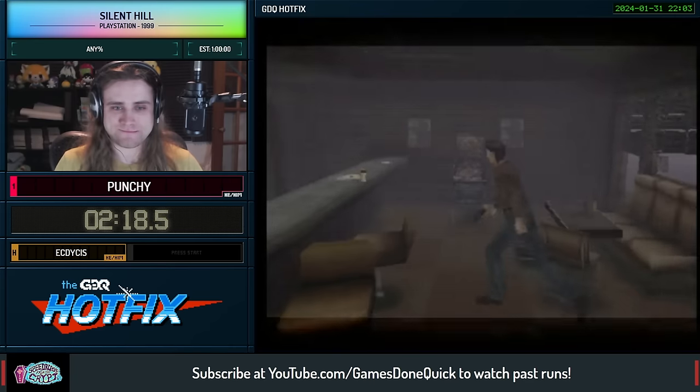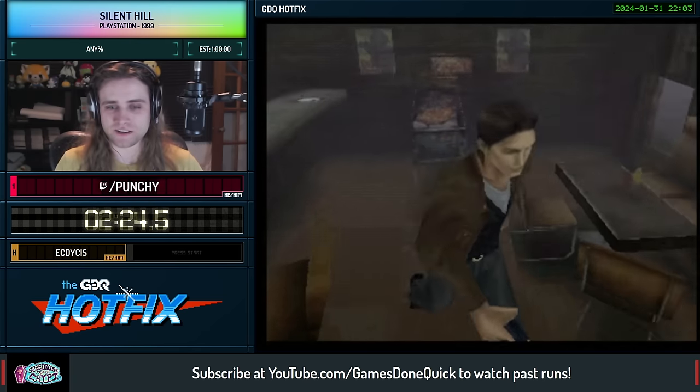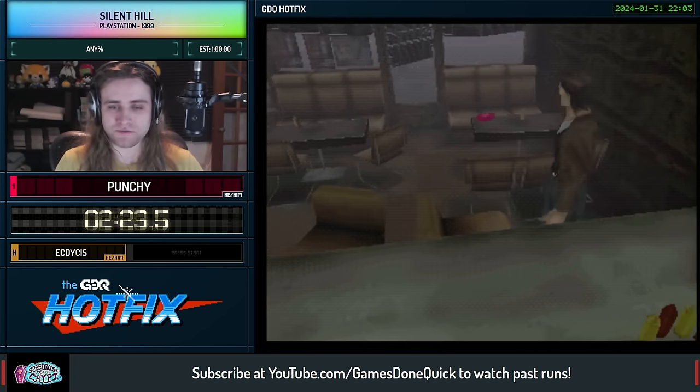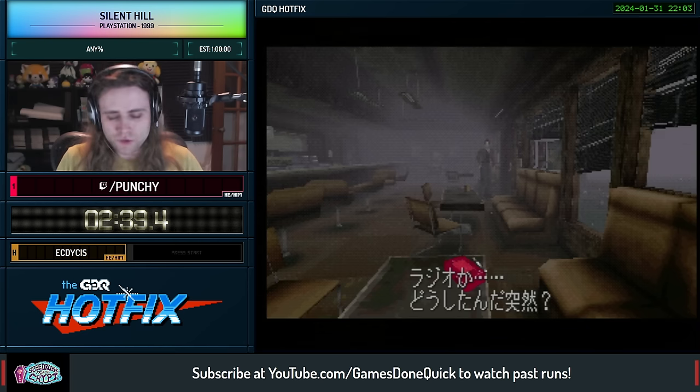Equip the gun straight away. We don't need to pick up the health drinks, but they're very difficult to avoid and provide a little bit of safety during the run. We do need the knife, the radio, and the map — the game will not let you proceed unless you pick up those items. What's going on with that radio?